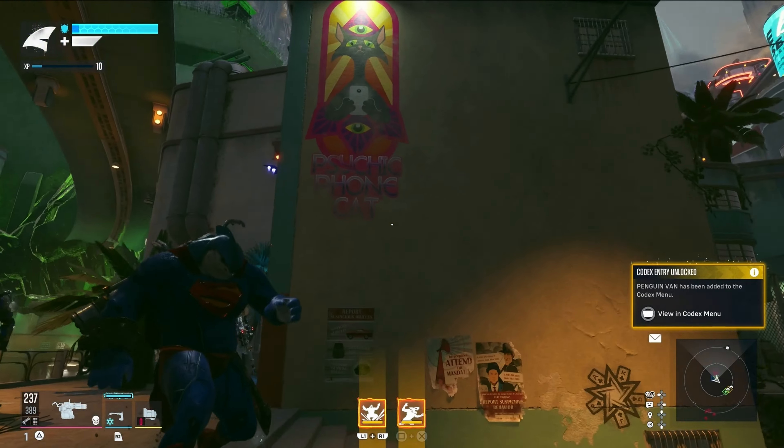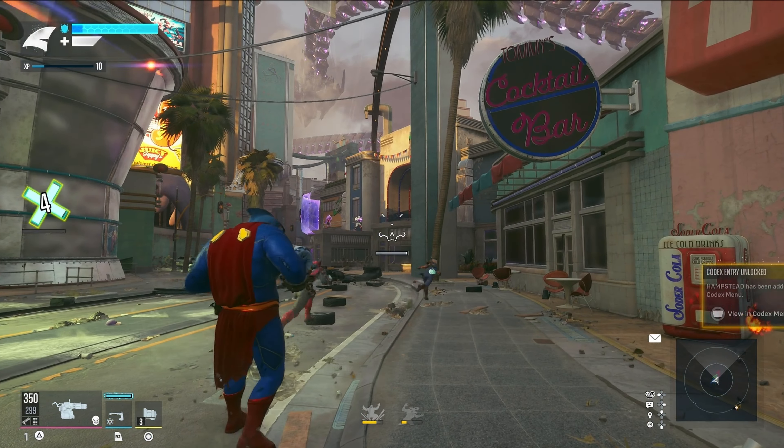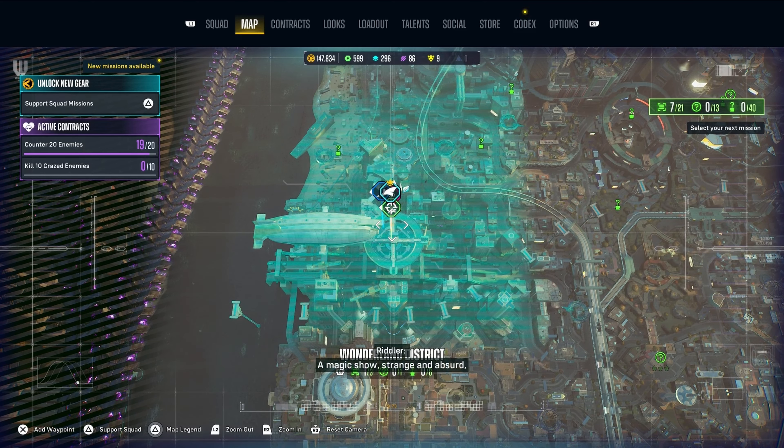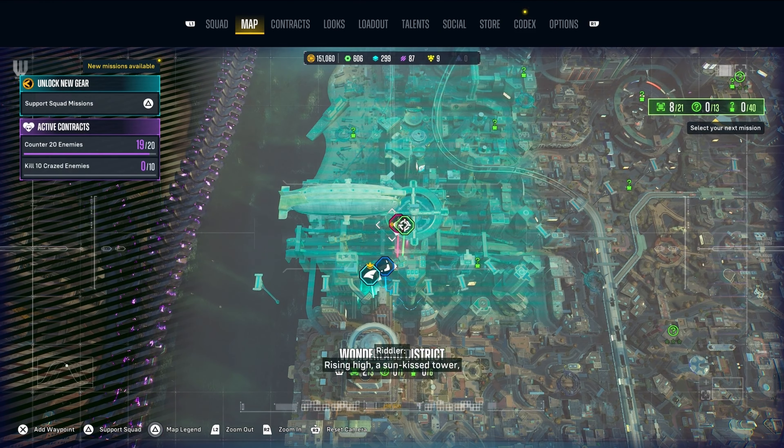Our next set we're going to go to the Wonderland District. Pretty easy one right here. Go ahead and go to the next one — a magic show, strange and absurd, the secret spells, a mirrored word. There you go. There's a Zatanna sign right here in case you missed it. For the next one, you're going to want to stand kind of here and then scan that — there you go.